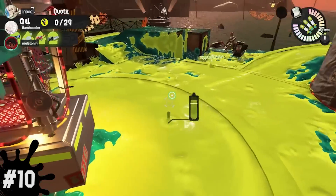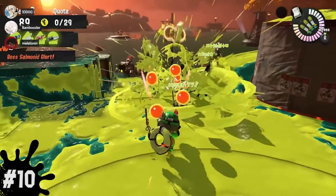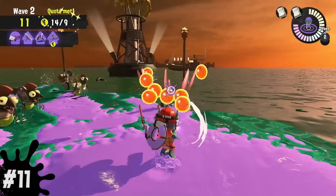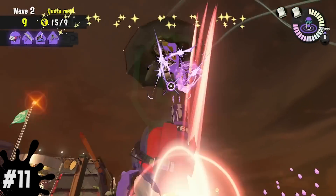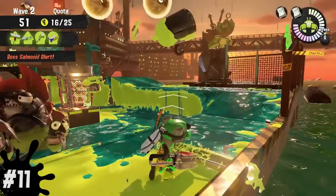Moving on to number 10, after you shoot a Scrapper, it'll pause and keep facing you, so with a teammate you can force it to turn its back towards them for a much easier kill. For number 11, whenever a Drizzler jumps, it is extremely exposed, so you can use it to your advantage and do lots of damage to it before it even lands.